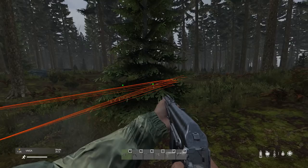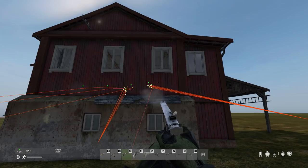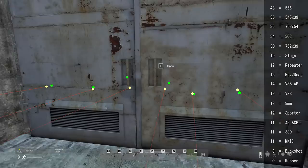To gather the info on what can be shot through and what cannot. A lot of hours went into this video, and on my journey I've discovered such things as the inner walls on the camera buildings — you can shoot through those — or how wooden houses, some of them, are made of paper mache.